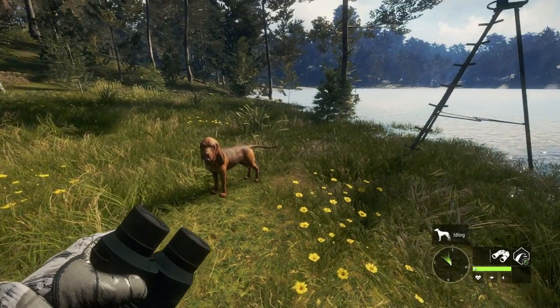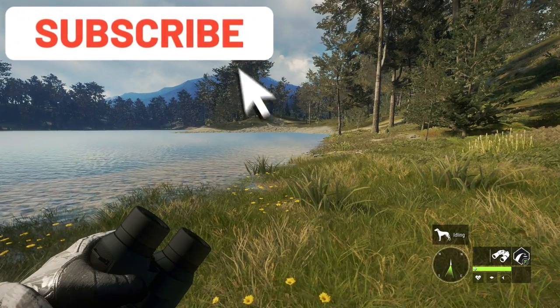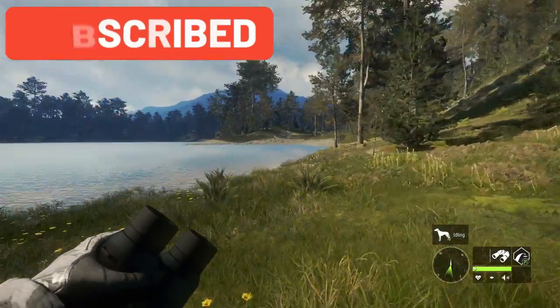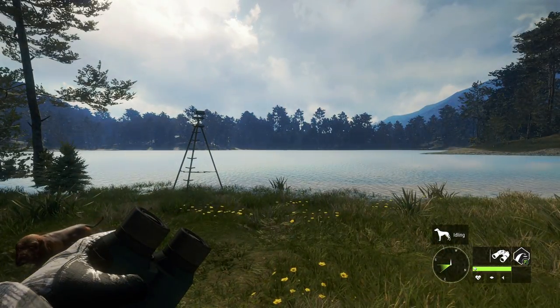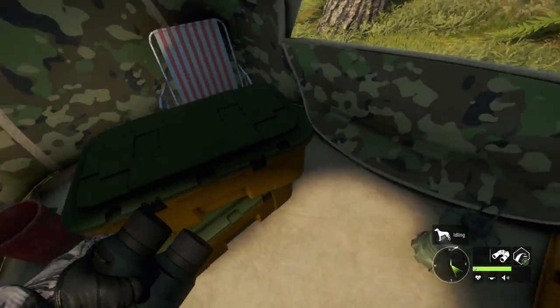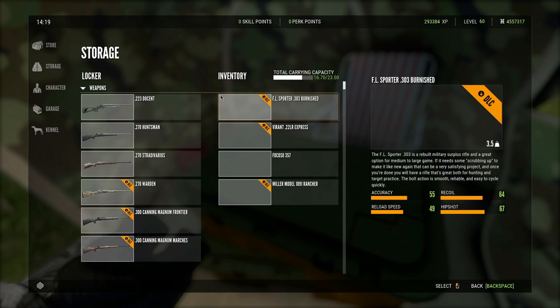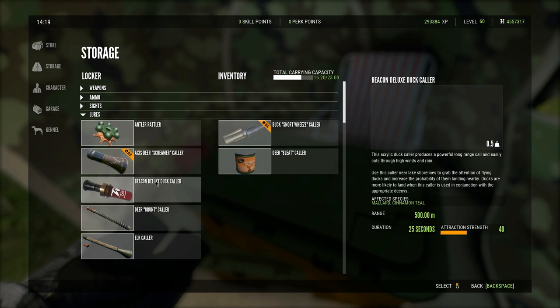Hello everybody, we are back on Hunter: Call of the Wild, and today we are going to get back to the grind for a melanistic red deer on Tia Warroa. Now that I can finally play this map without crashing constantly, I can actually enjoy my third favorite map. Red deer are my favorite thing to hunt here, so we're going to quickly get the red deer caller and change the time to nighttime so we can actually hunt them.